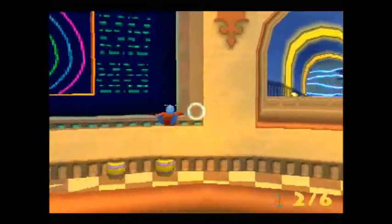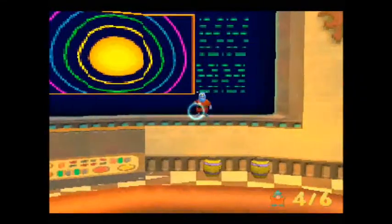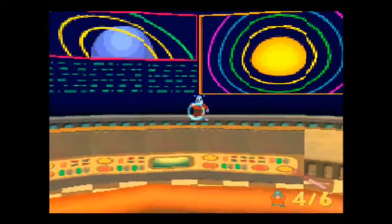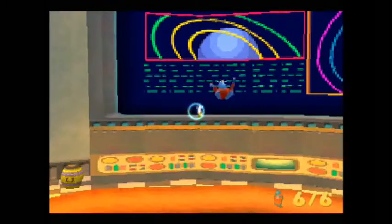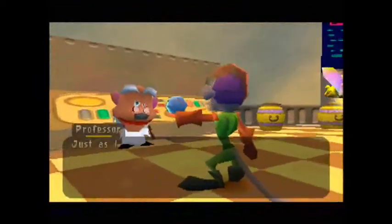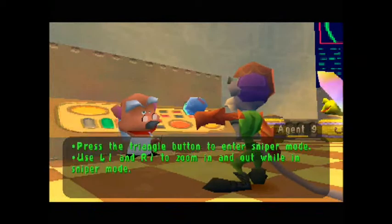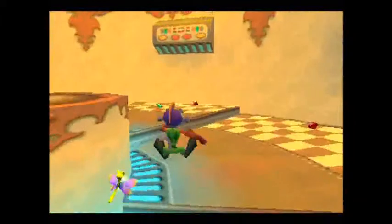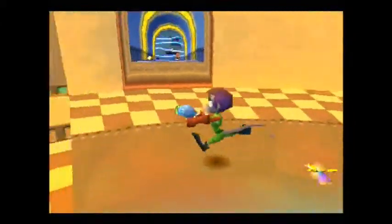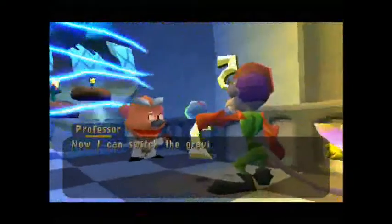Just going to enter sniper mode with triangle and shoot out six of the enemies. There is only one lot of enemies in this version of sniper mode, so just kill all six of them. The machine room is overrun with birds. You do not get an egg for this challenge — that's another difference. In the full game you don't get an egg for choosing all six of them. Now I can switch the gravitonometric generator back on.